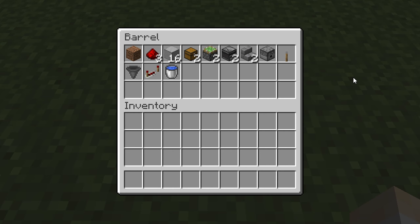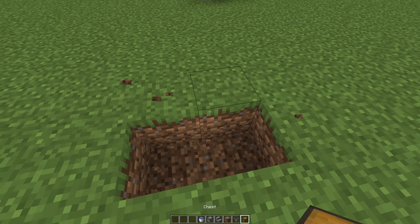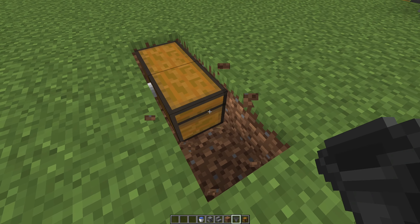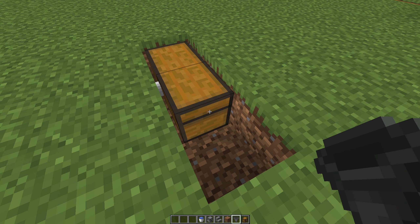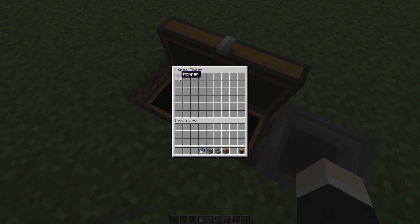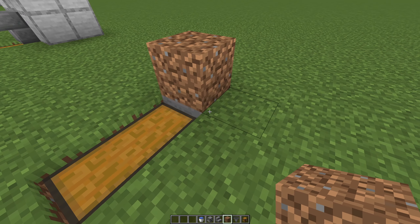Feel free to pause the video here. So first, break two blocks and place a chest down in there. Break one block behind the chest, crouch and right-click the chest with the hopper in your hand so it will connect. Above the hopper, you will place a dirt block.